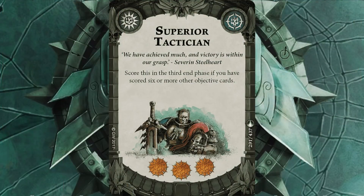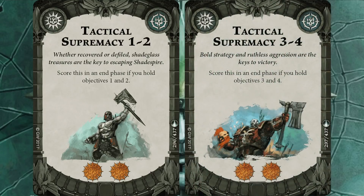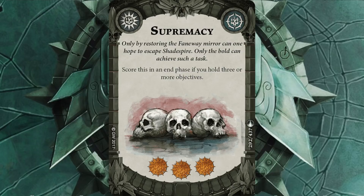I then got Superior Tactician. Robin played this a little while ago in a match against me and scored it quite easily. I think with Hold Objectives 1, 2, 3, 4, and 5, as well as a few of the other cards I've got, Superior Tactician isn't that hard to do. I've then got Tactical Supremacy 1 and 2, and 3 and 4 — I'm going after Objectives 1 to 5 anyway, so if I can get some of these on the way as well, that's another two glory each. And of course, Supremacy — you've got to take Supremacy in an objective deck. The ideal opener would be Tactical Supremacy 1 and 2, Supremacy, and Hold Objective 1 or 2, with objectives 1, 2, and 3 all in my half. That'd be great. Thank you very much, Dice Gods.